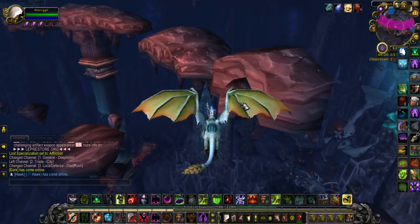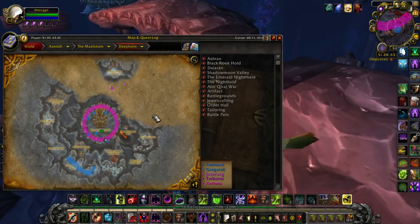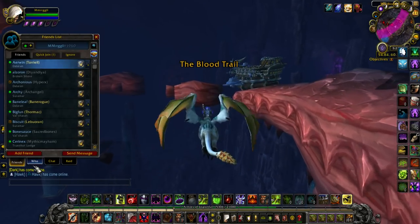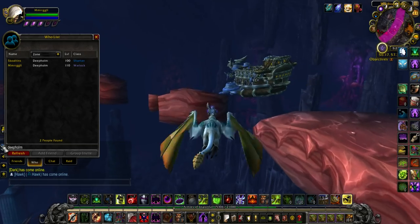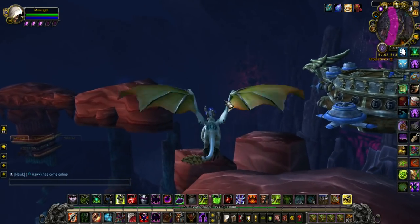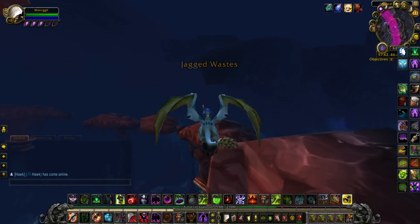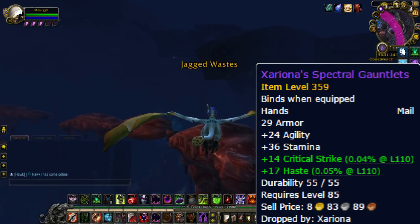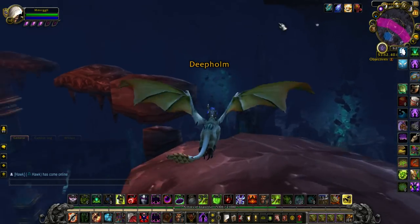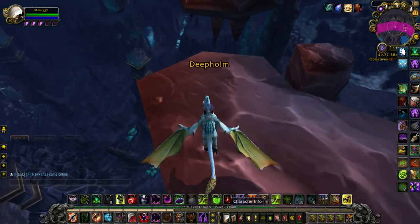On top of that, people still camp for Anax, and these blue circles are Anax's spawn spots. Anax is still highly sought after — if I look right now, I bet somebody's in Deepholm camping for him. So there are generally people here, making Zeriona one of the harder ones to get. But it's not impossible — she has her own unique drop, a pair of gauntlets, plus another epic and a pattern.